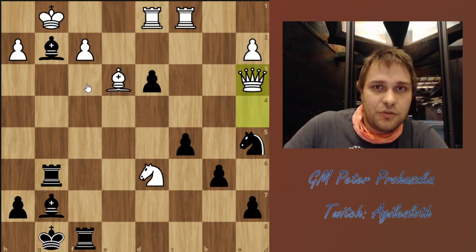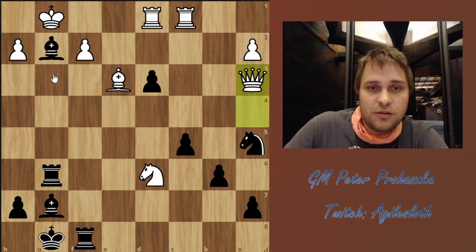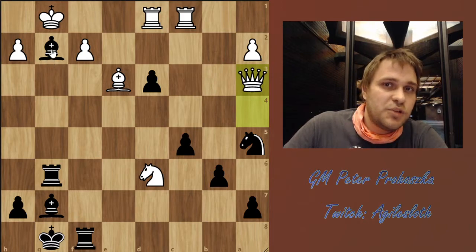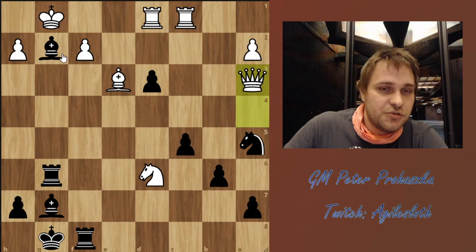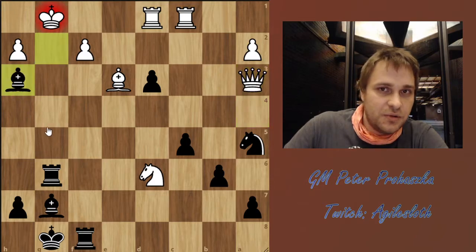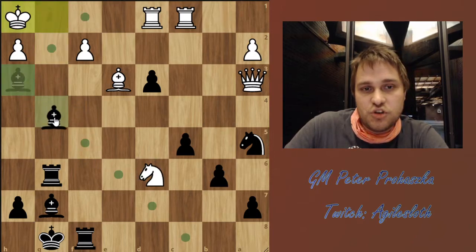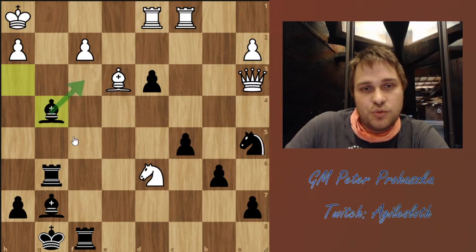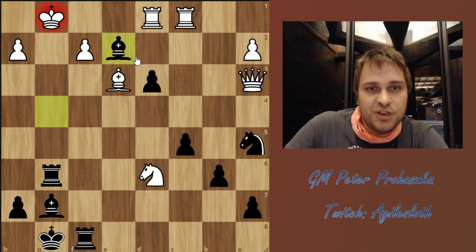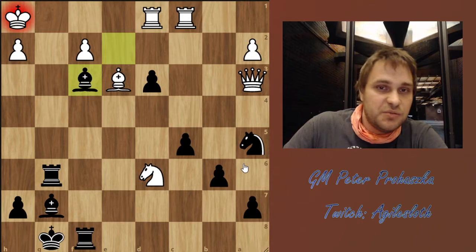After Qh3, interestingly enough, even though there are a lot of possible checks Black could give, there is only one winning sequence of moves. Bh3 check is the only winning move — White needs to play Kh1. And now Bg4 is very important, threatening Bf3 checkmate. Then after Kg1, Black gives the precise Be2 check, taking away the f1 square from the king. And after Kh1, gives mate with Bf3. And so this is how Qh3 is refuted.